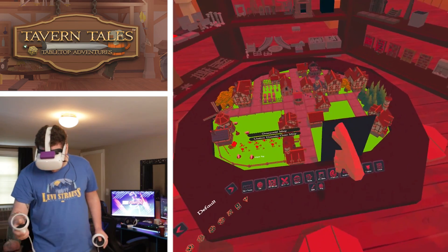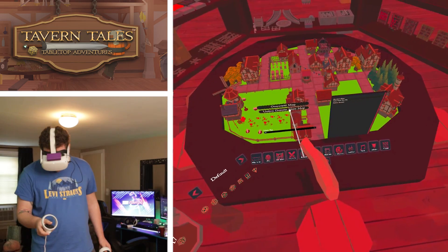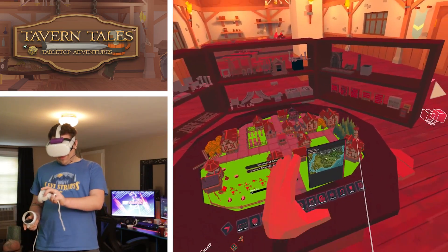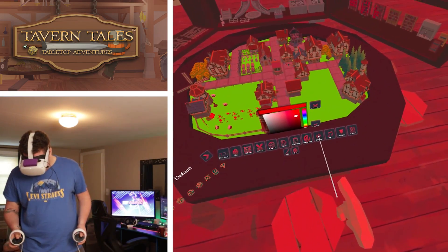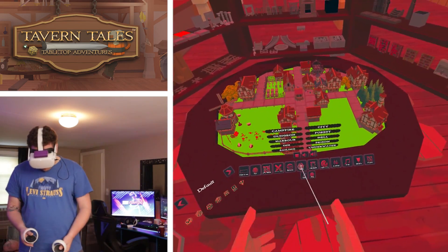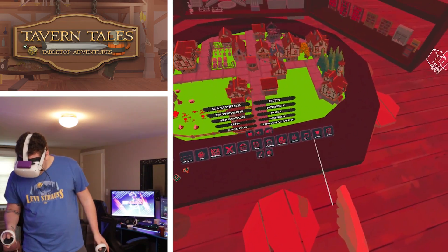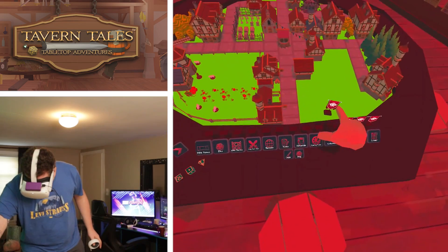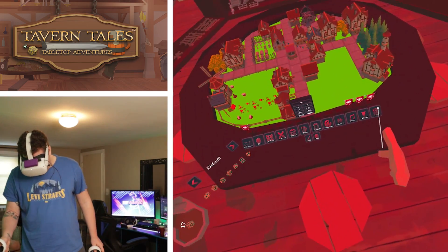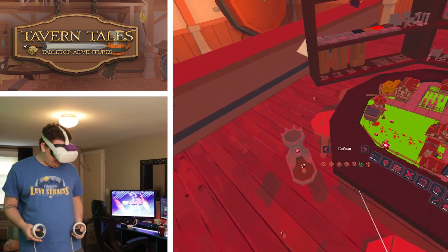Moving on, we have handouts. If you have a handout, like an overworld map, you can hand that out to somebody — however, that seems to be a little bit bugged. We have lighting colors and ambient noise, so if we're in a city we can play city ambient noise, or switch to inn ambiance noise when we're in the inn. We do have initiative trackers as well to track initiative. And then we have counters. That is pretty much everything you would need to play Dungeons & Dragons in Tavern Tales in virtual reality.